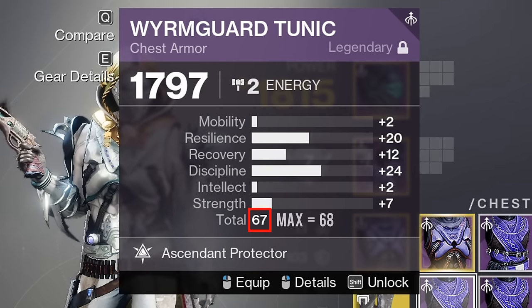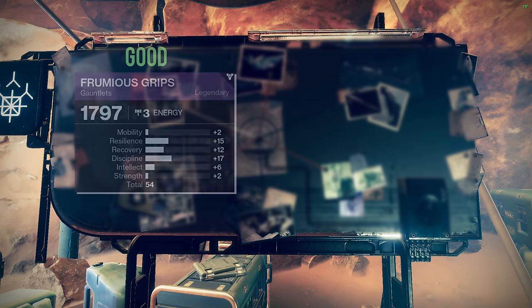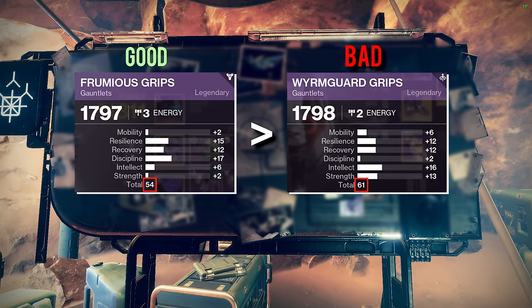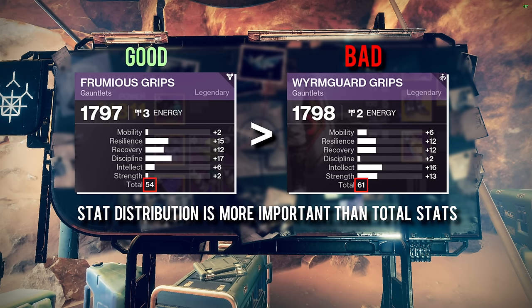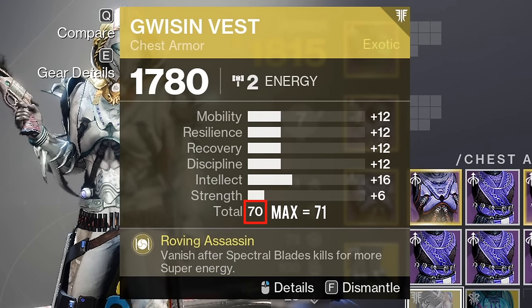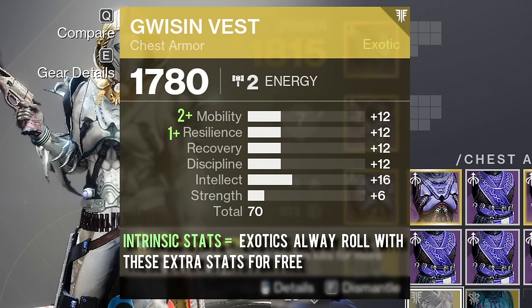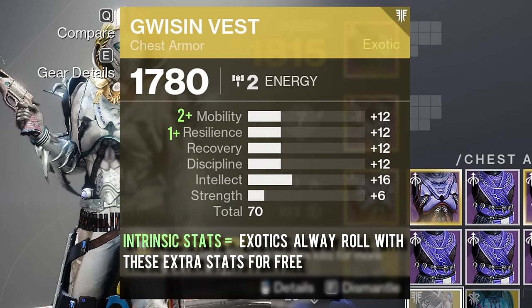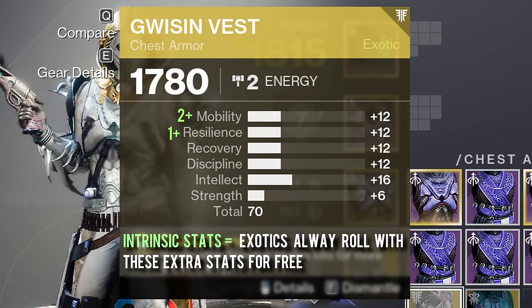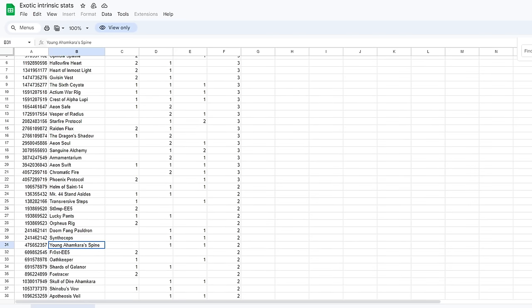Legendary armor can have a maximum of 68 total stats. However, don't be deceived by this because I have seen some armor with 60 total stats have a better stat distribution than 64s and even 68s. On the other hand, some exotic armor pieces can even roll all the way up to 71 total stats. This is because they come with a specific intrinsic bonus to their stats, and these can range from plus 1 all the way to plus 3. Here is a list showing the intrinsic stats for each exotic armor — you can find the full spreadsheet linked below.